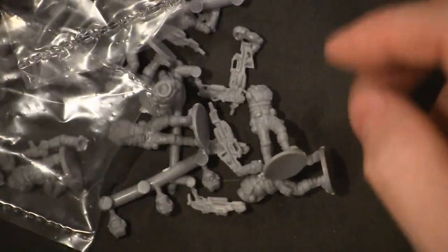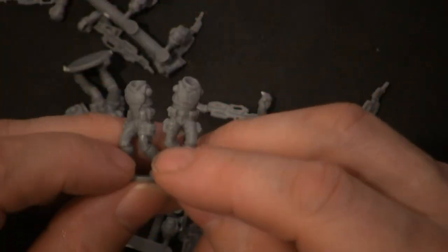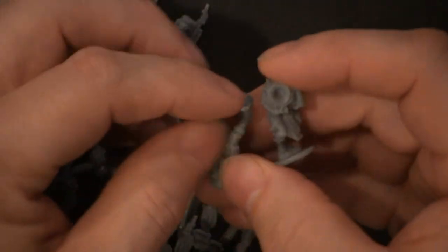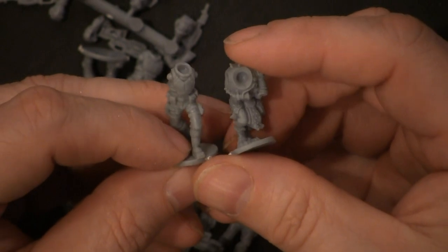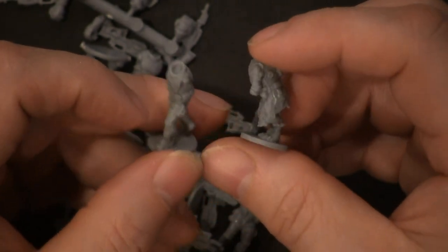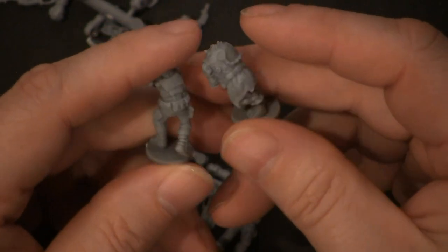Now we're going to take a look at the corporation models, and maybe right away you'll be able to see what I'm talking about with the difference in detail and how they artistically designed their Veermin to look uglier or gaudier. They're still cool minis, but they don't boast the same look — they clearly have a lot of detail, but they have a larger, clumsier look to them. And I think that's what they were trying to do.